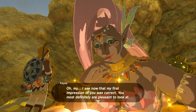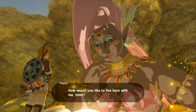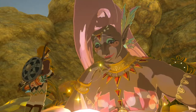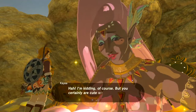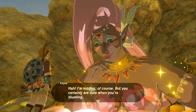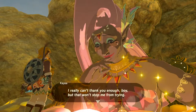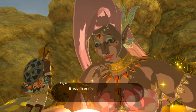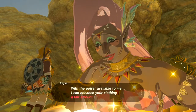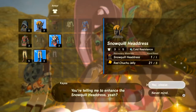'You're the one who brought me back — my first impression was correct, you are pleasant to look at. How would you like to live here with me? I'm kidding of course, but you're cute when you're blushing. I really can't thank you enough — but that won't stop me from trying. You have materials to upgrade your clothing.' The upgrade animation begins.